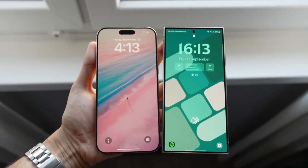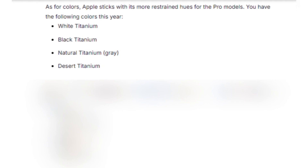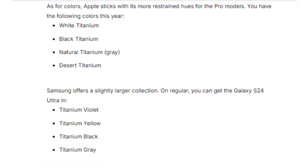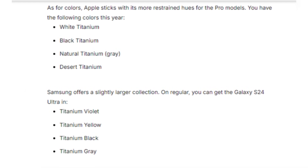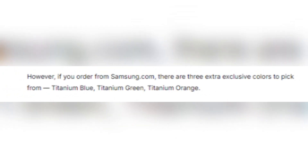Both phones come in sleek color options. The iPhone 16 Pro Max offers titanium finishes in white, black, natural, and the new desert titanium. Meanwhile, Samsung gives users a broader selection with titanium violet, yellow, black, and gray, plus three exclusive colors if you order directly from Samsung's website.